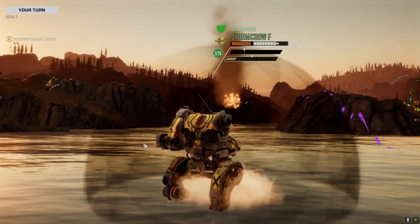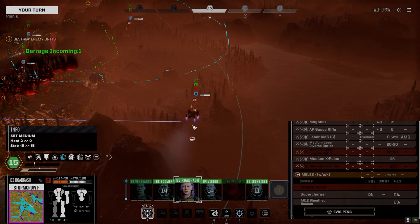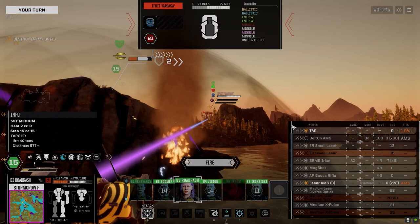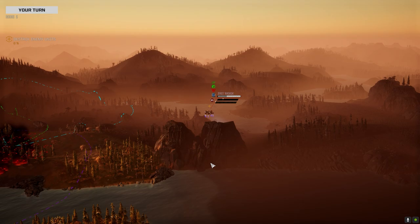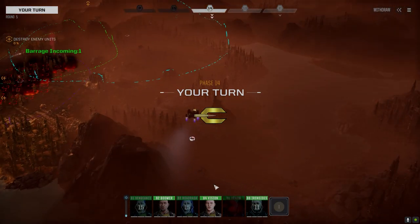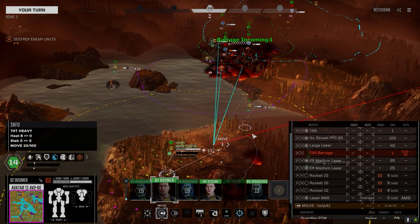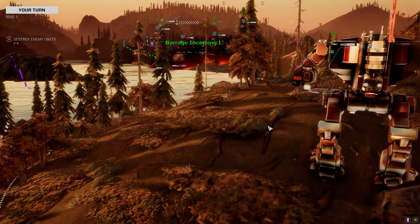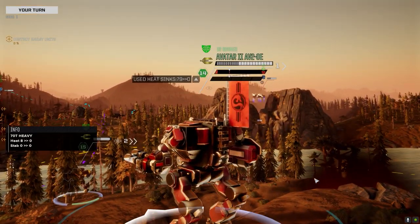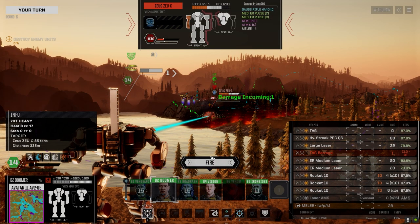Take a pot shot at the flyer here. What are we shooting it with — the TAG? Sure. Yeah, no kidding. No joy. All right, time for that Zeus to shoot the Avatar. He's got lots of armor. Let's get him in the open — targeting's beautiful. We need him gone; let's put the rockets on. I have no idea where the HAG is, but I don't care — he's got to go.